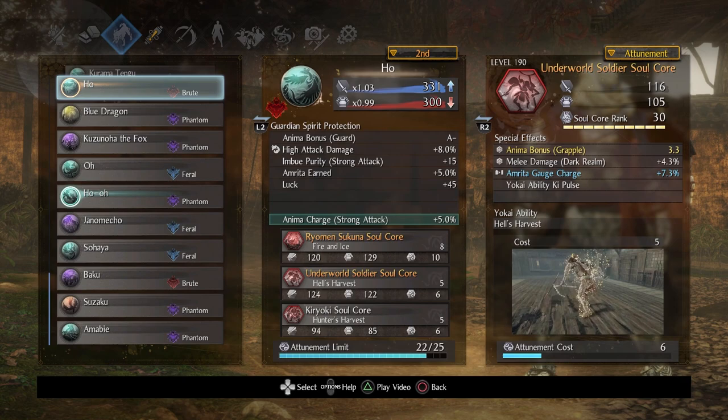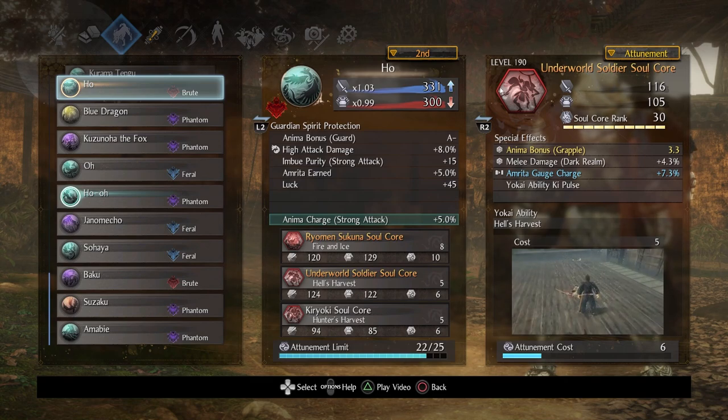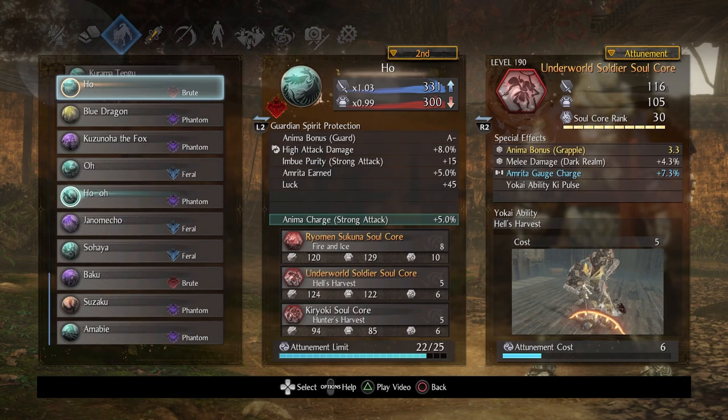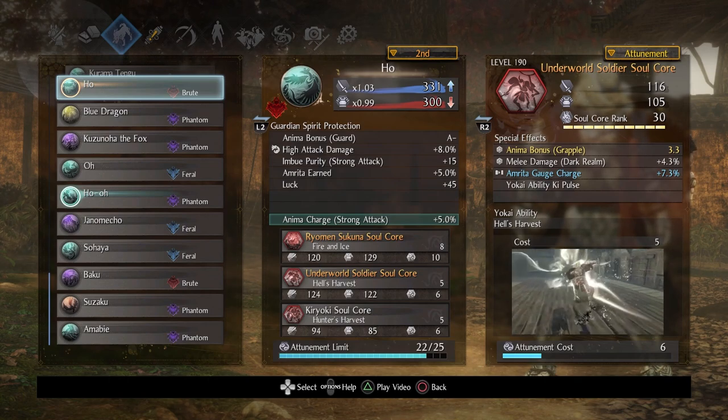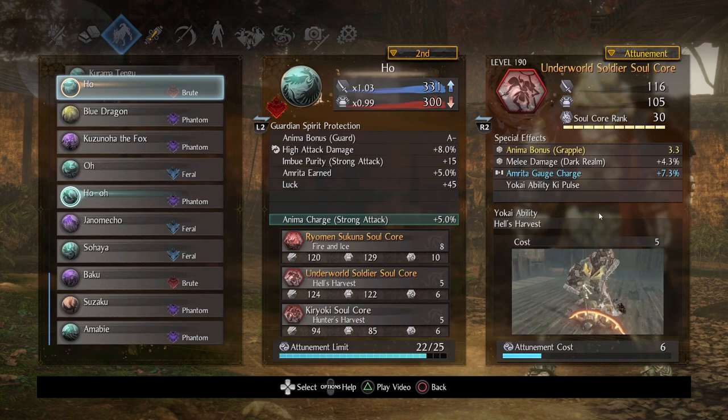To assist me with anima generation and because I wanted a good gap closer, I decided to pick Underworld Soldier yet again. It was between this and Namahage, but I decided to use Underworld Soldier because I really want to punish some human opponents. This is one to get to rank 30 — every grapple gets boosted with anima by 3.3. It also has the Okai ability key pulse. The animation is pretty neat. There are actually two ways you can activate it — if it doesn't perform the grapple, there's a secondary animation.